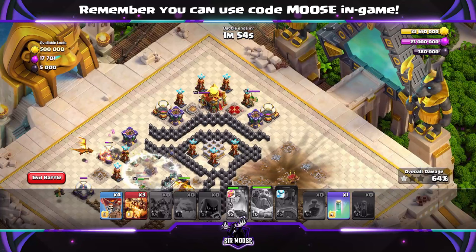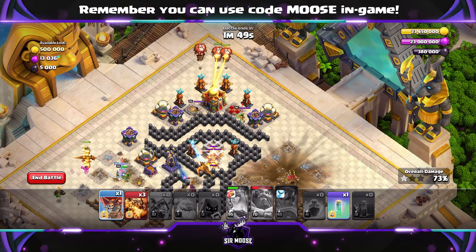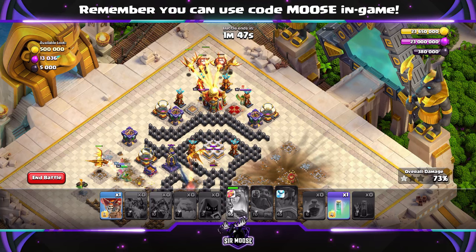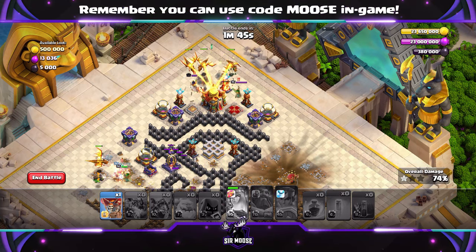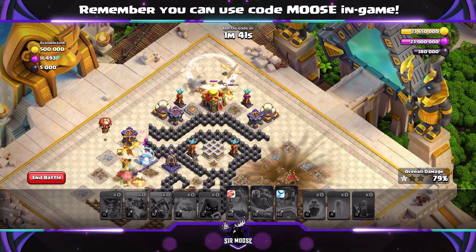When it looks like that side of the base is getting taken out, we go for the town hall. Four balloons, your super dragons — use that invisibility spell you've got left over to help them out. They should take it out, along with the enemy heroes. Another balloon has been sent in, and there we go.